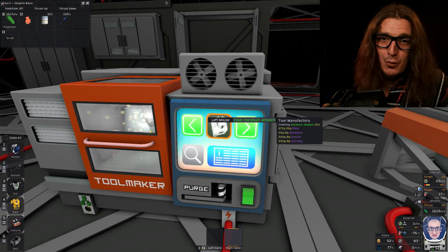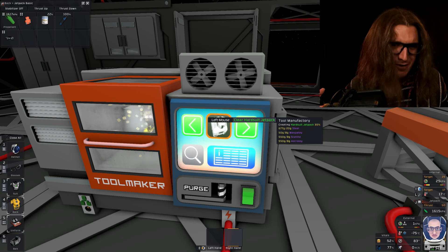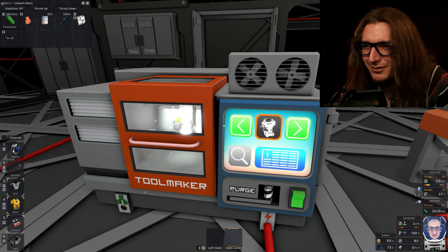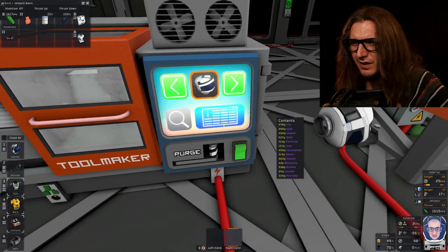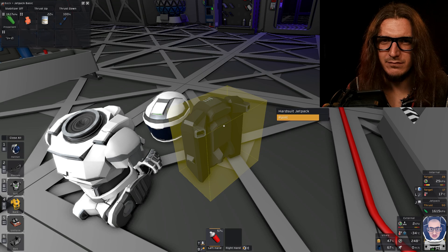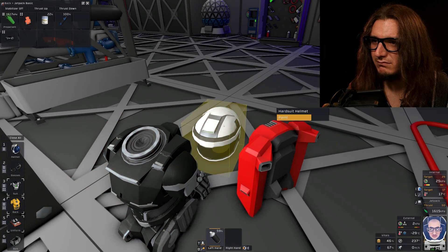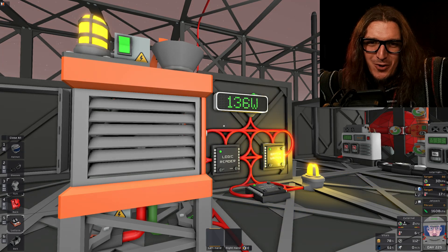Hard suit jetpack — we have everything we need to make a hard suit now. Backpack. I'm going to paint it a color, but I don't know what color. Maybe black — something formal, like a going-out suit. I'm going to paint the backpack red and paint the rest of it black, so I'm all stealthy or whatever. And that's my storm warning system working.